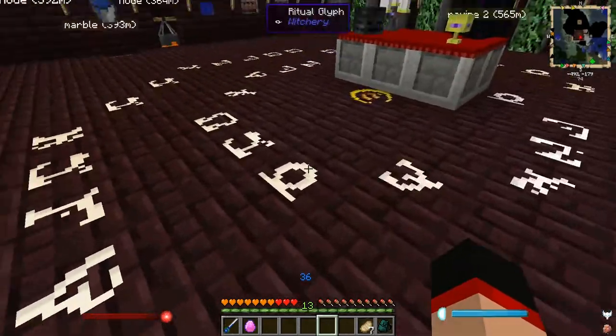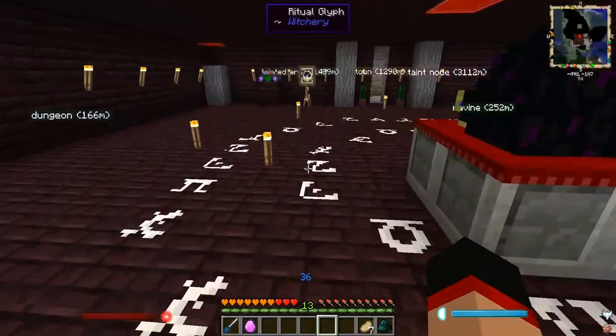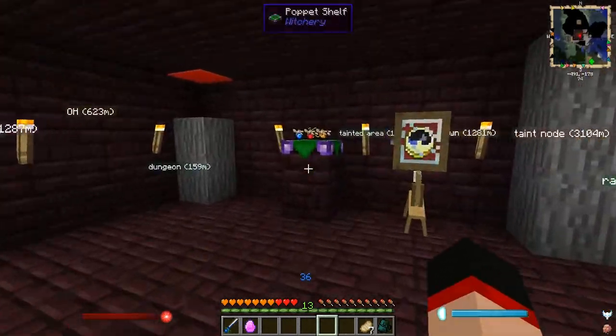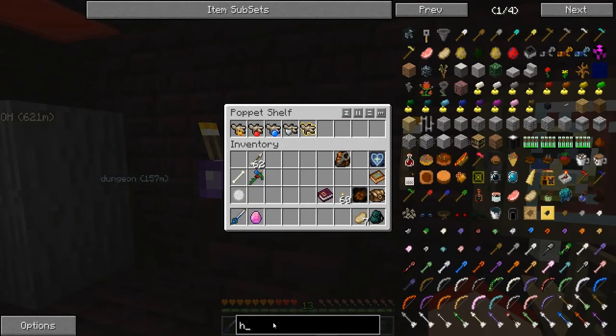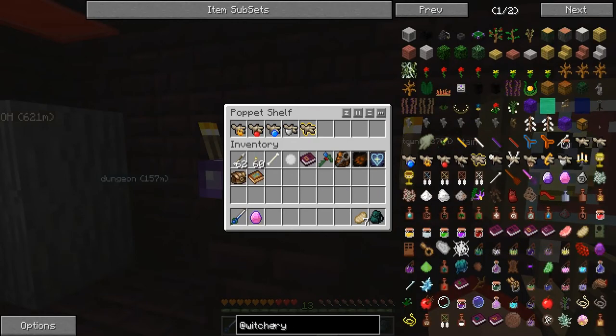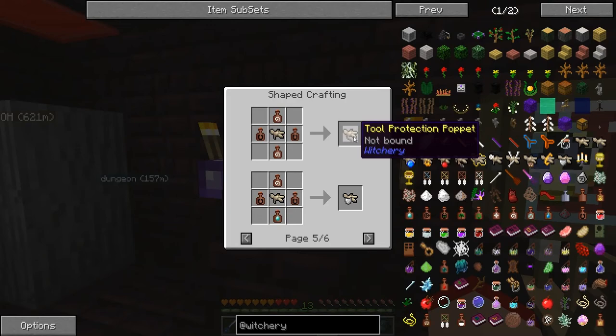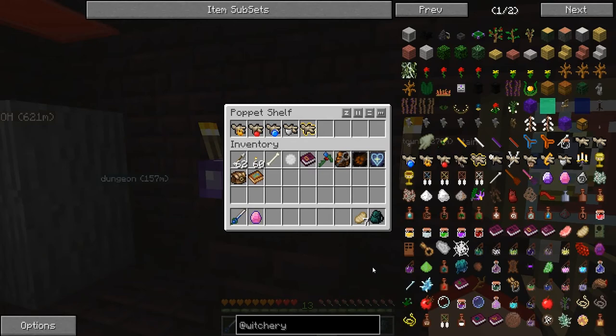Like my chalk — when I was drawing the chalk outline on the last video, my chalk got destroyed and then all of a sudden it was replenished full. The reason why is it used the poppet that was in there — the tool protection poppet from witchery. I didn't think that chalk would have been considered a tool.